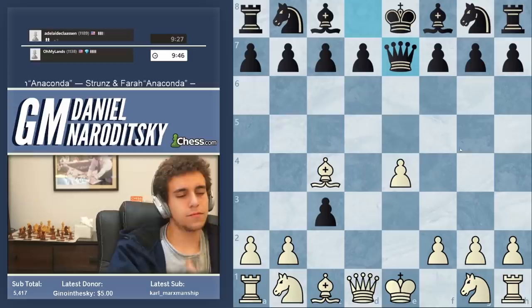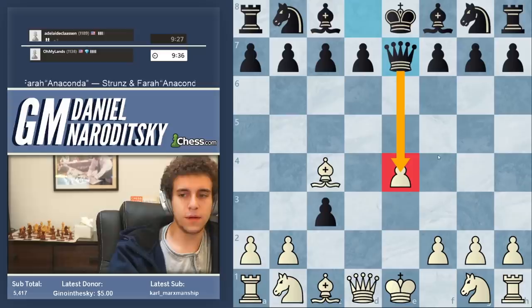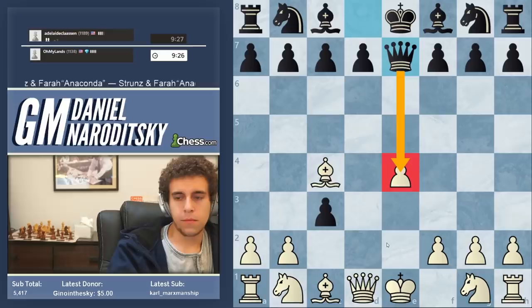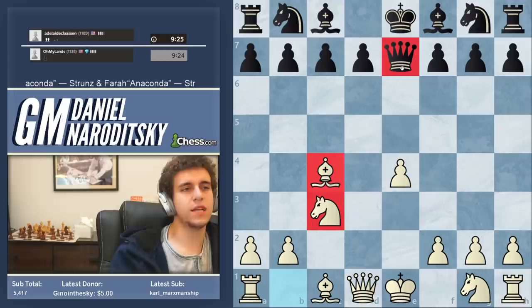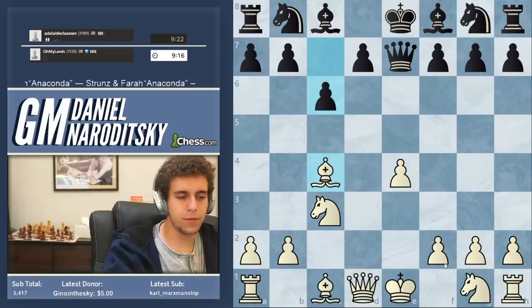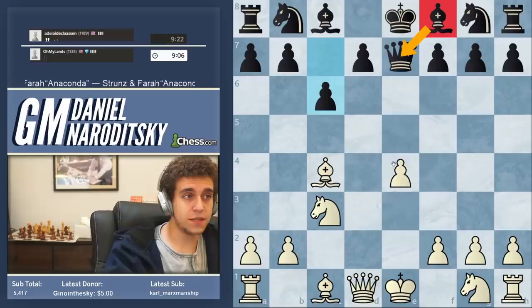Our opponent plays queen e7, which is a very strange move. Black is targeting the pawn, but this is not a good way to do it because no other pieces are developed. So we play knight takes d3, of course — now we've got two pieces developed. A lot of players at this level really like to put the queen on e7, and that is one of the most pernicious developing moves you could make because you are obstructing the development of the bishop. That queen is also incredibly vulnerable.